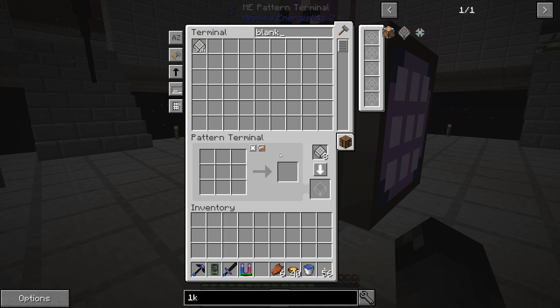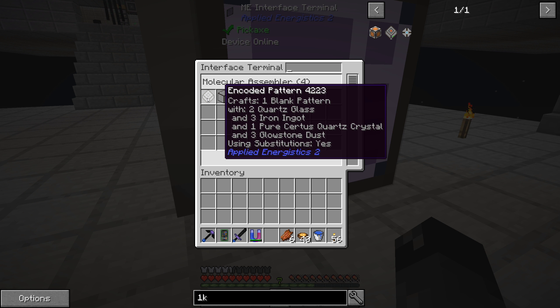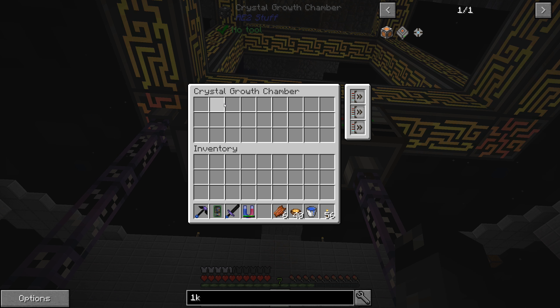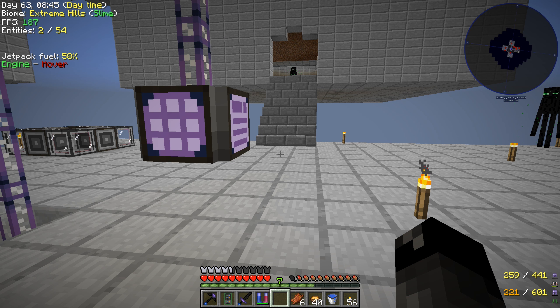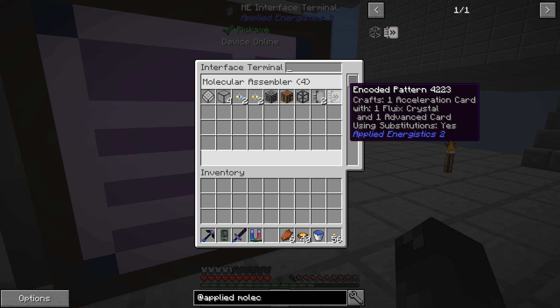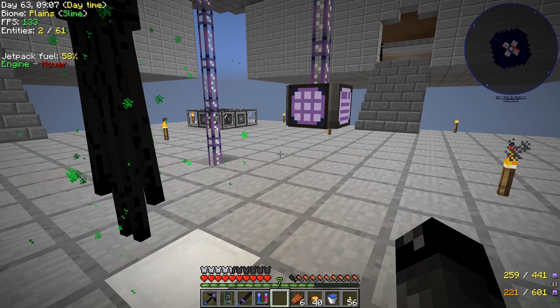There's still an issue where asking the system to craft more blank patterns requires pure certus even with substitution enabled - I'll need to grow more pure certus seeds as a workaround until proper auto crafting handles it. I also went ahead and made patterns for the most common AE2 items: acceleration cards, advanced cards, molecular assemblers, ME interfaces, formation cores, and annihilation cores.